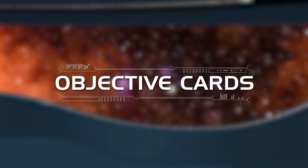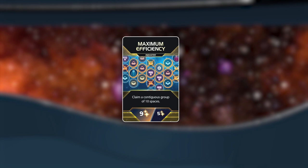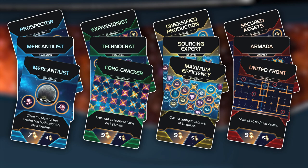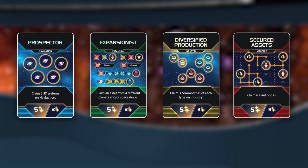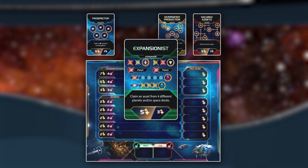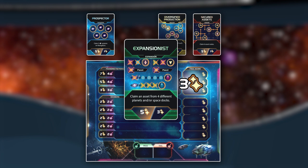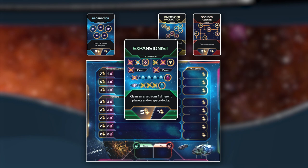The next group of cards to be prepared are the objectives - goals that all players may work towards, hoping to capture their handsome rewards. Separate the objective cards by type into four decks: Navigation, Expansion, Warfare, and Industry, then shuffle these decks. Choose one random card of each type and place those four cards above Mechatol Rex. The side with two point values should be facing up: the larger number is the reward for the first player to complete the objective, and the smaller number is awarded to all subsequent players who meet that objective. The unused objective cards are then returned to the game box.